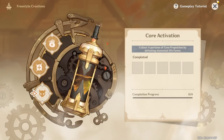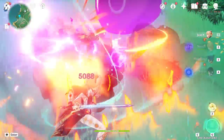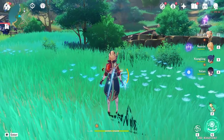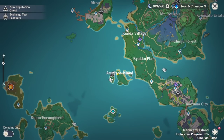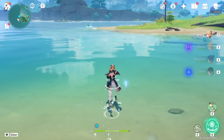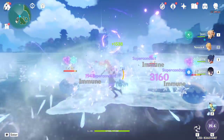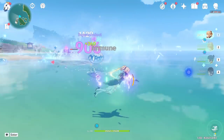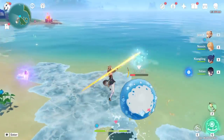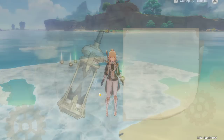Now we can kill the slimes. I'm using my alternate account by the way, guys. I need one more — let's try here. Okay, 100%! Let's check our gadget now and go to Create.